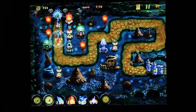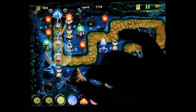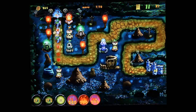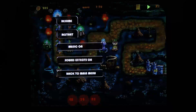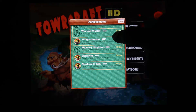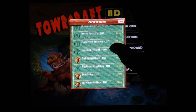One other thing that bothers me a little bit is when you get an achievement it doesn't actually tell you you got the achievement — you only find out when you go back and look. There's an achievement for using all three kinds of magic in a single level, so I'll go ahead and do that. Now if I go back and look at the main menu and check my achievements — it actually did not give me that achievement even though I used all three types of magic. So the achievement system seems a little buggy and also a little sparse.